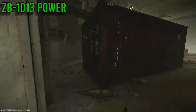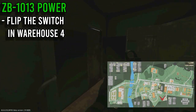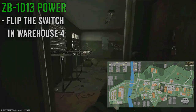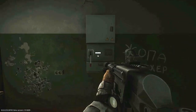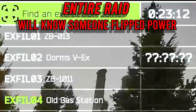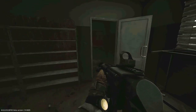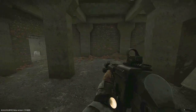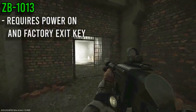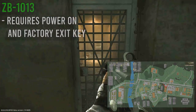Starting back at Warehouse 4, we have the powered extract ZV-13. Go into Warehouse 4 and open this door — you'll find a switch you need to flip to get the power on. Be aware that powering this affects the entire raid. Once powered, the indicator will go from gray to green. The actual ZV-13 extract is over at Scav Fortress — it's in the basement and you need the Factory Exit Key to get out, as well as having the power on. If you don't have this key, tough luck.